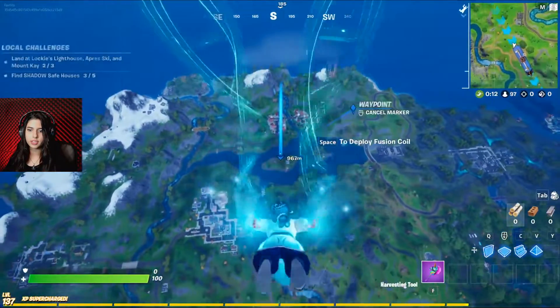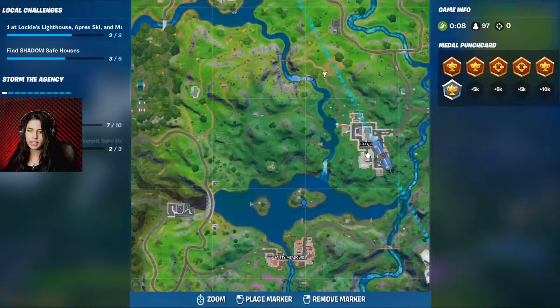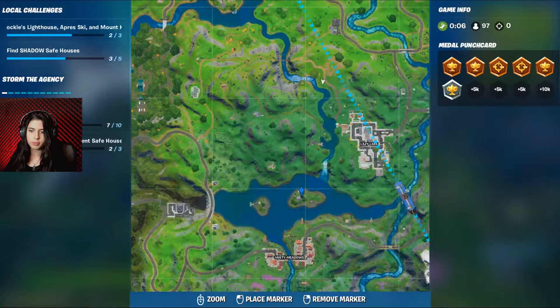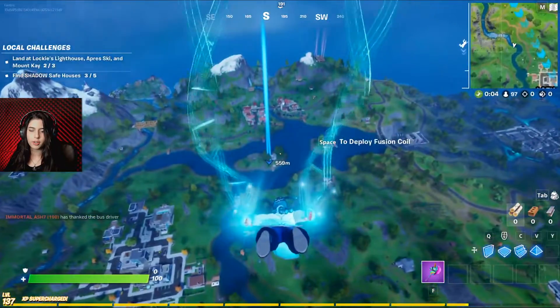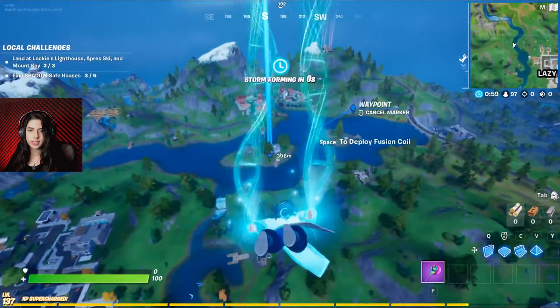The last location is just right over there — next to Misty Meadow, actually it's between Lazy Lake and Misty Meadow. It's right here, this house. Get there, land, and try to get a gun as fast as you can.